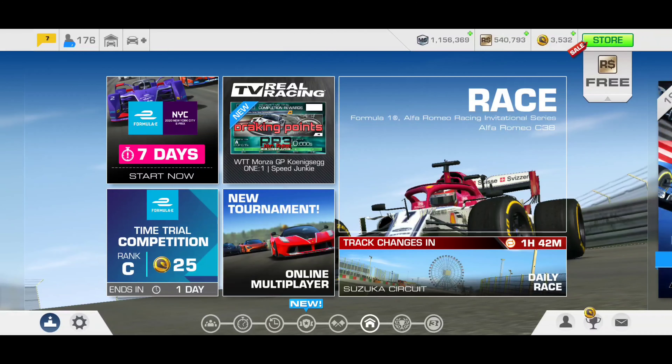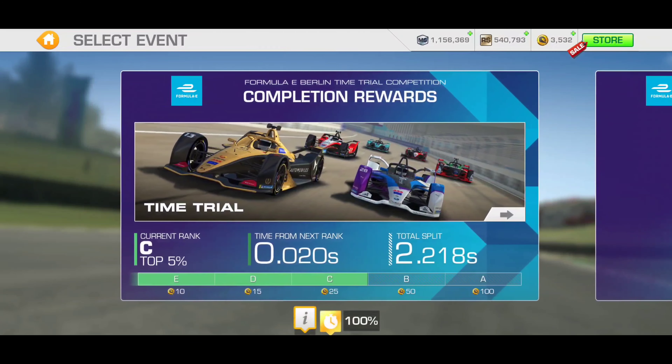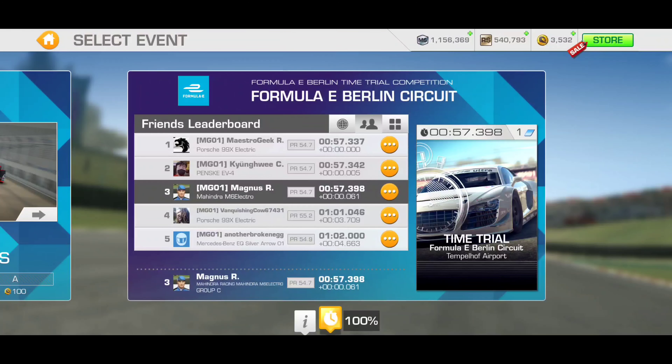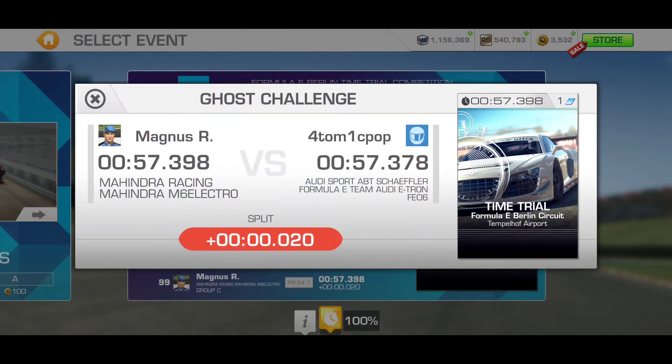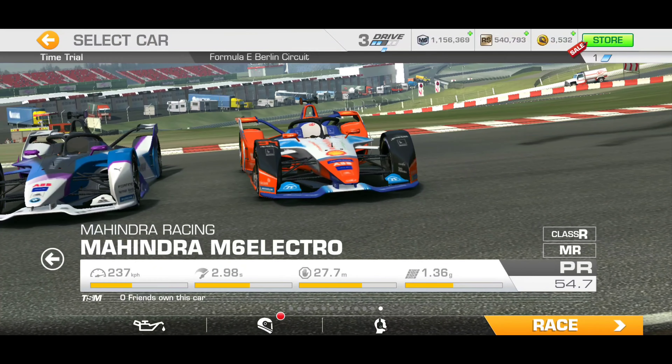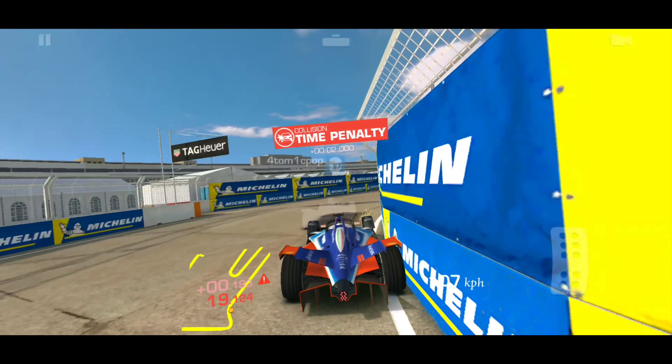We're down to one final day on this Formula E time trial competition and I got bumped out of Rank B, so of course that cannot stand — we're gonna have to fight back. The Rank C leader has higher PR than I do; just about everybody has higher PR since I don't have any upgrades on driver or team principal for my team Mahindra. But considering my two other accounts, I was able to get them into Rank B, so I should be able to get this third account there as well.